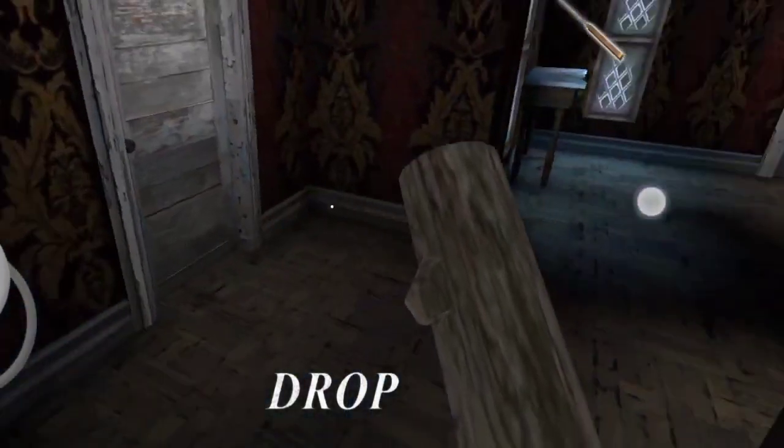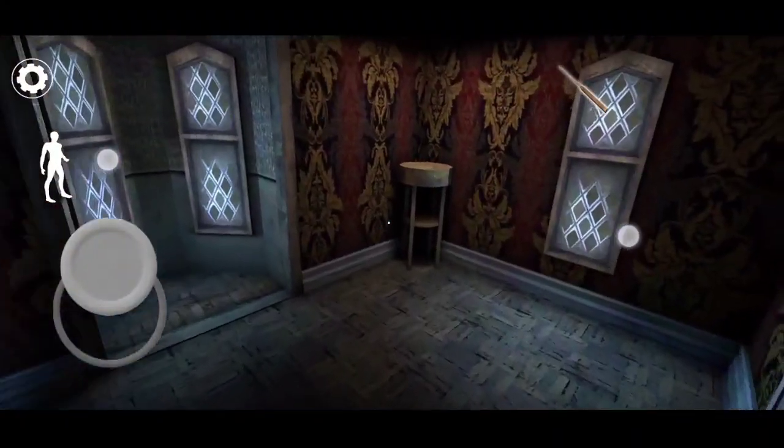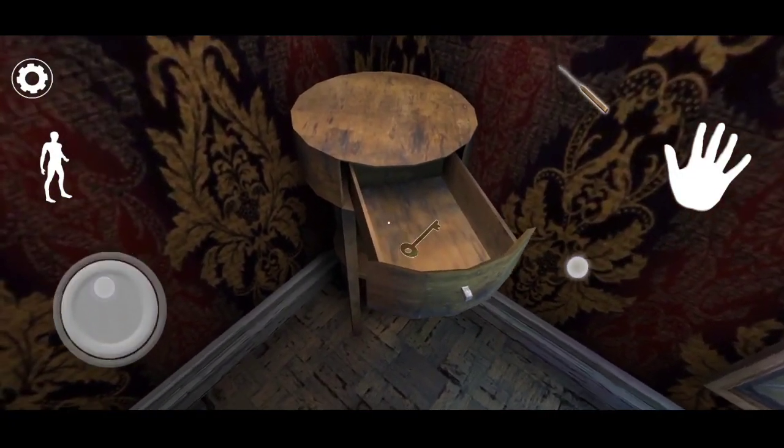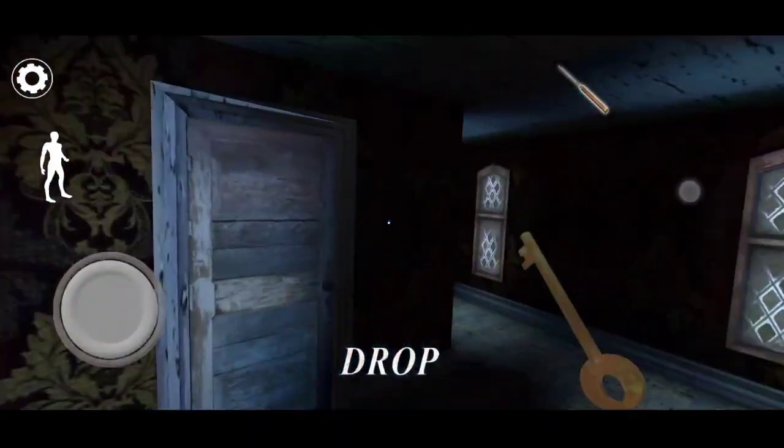Just come here in this area and you will see it — pull it. In this drawer you will find the safe key. That was the first location.